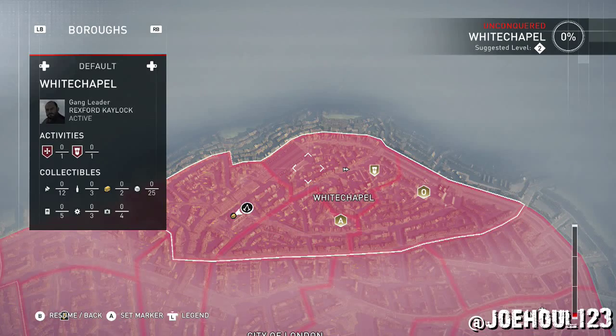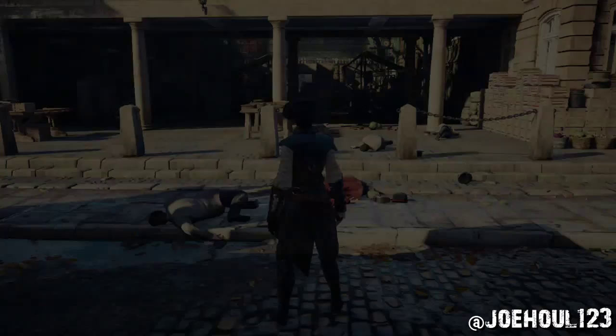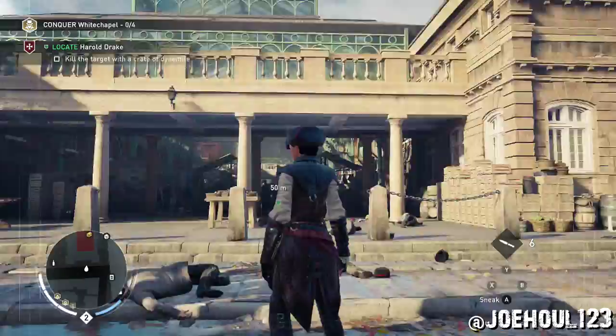Johul here with the Templar Hunt in Whitechapel. This mission is to kill Harold Drake, and the challenge is to do it with a crate of dynamite. It's not too difficult — there's a crate of dynamite actually right beside him.